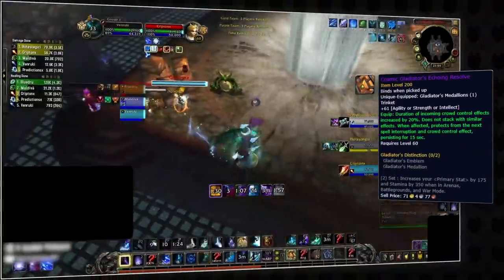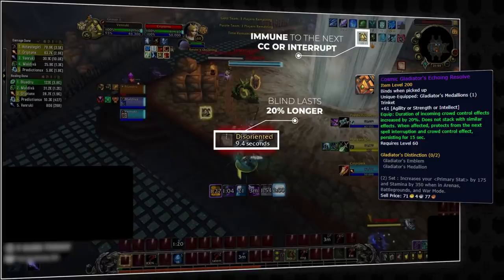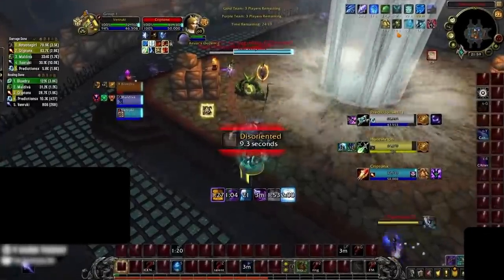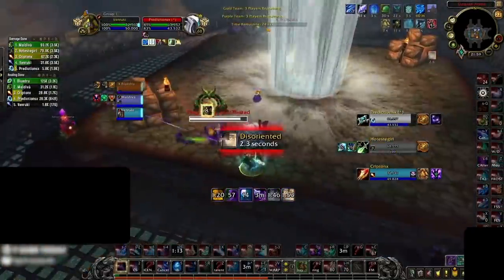Well, if you read the fine print, this trinket gives a buff every time a CC or interrupt lands, which makes the user immune to the next CC or interrupt for 15 seconds. This essentially makes it into a Holy Ward and Aura Mastery combo with no internal cooldown. That's right — this trinket doesn't have an ICD, meaning it will continuously proc over and over with every other CC or interrupt.